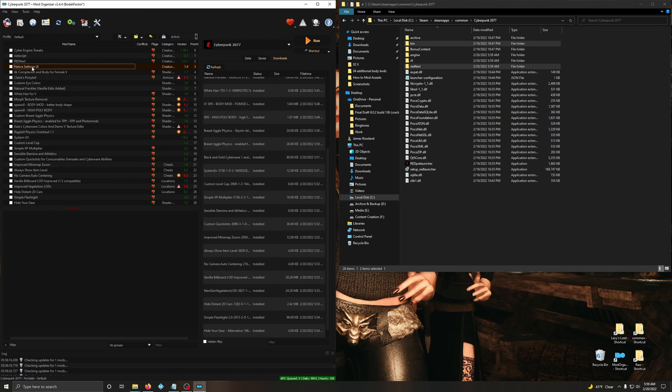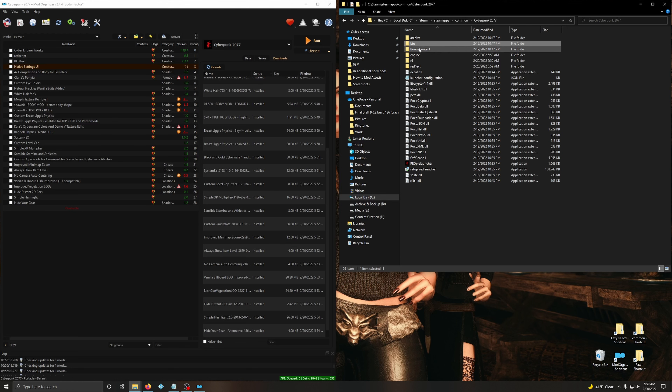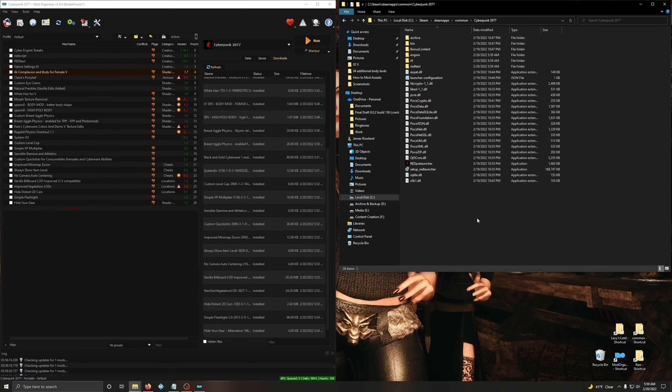It might seem tedious, but doing it this way pretty much guarantees that everything is going to work. You can see bin folders, R6 folders, archive folders - all kinds of stuff getting merged in correctly. This is also best done with a fresh copy of Cyberpunk without any old mods sticking around, so you can isolate what's working and what isn't.